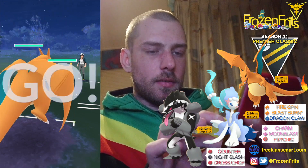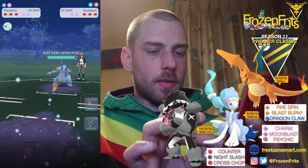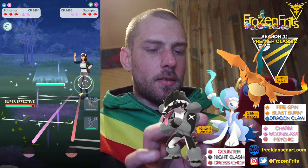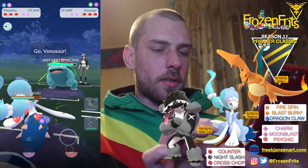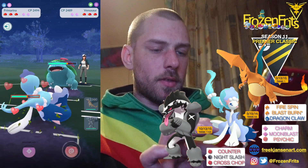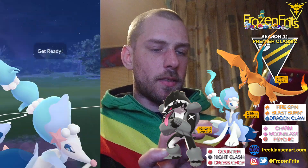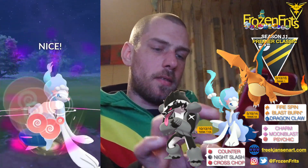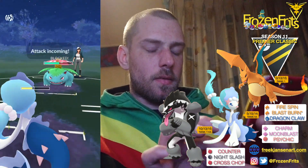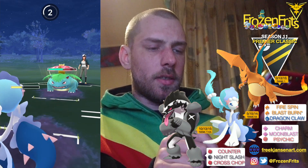Okay, I'm starting off against a Swampert, so that's not so good. I'm gonna switch into my Primarina. The Charm does a good amount of damage, nice. We're going for a Psychic but she probably got a Frenzy Plant faster — no, okay. She shields that and we're just gonna let this go.